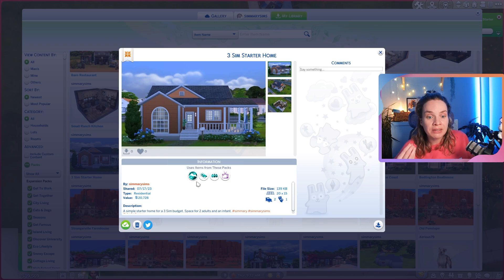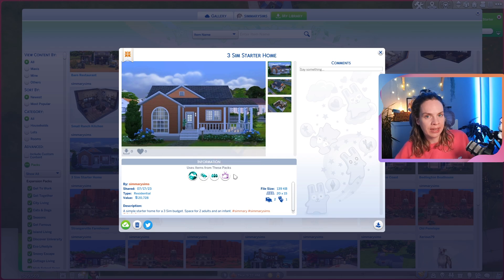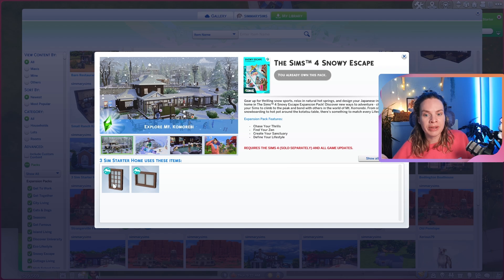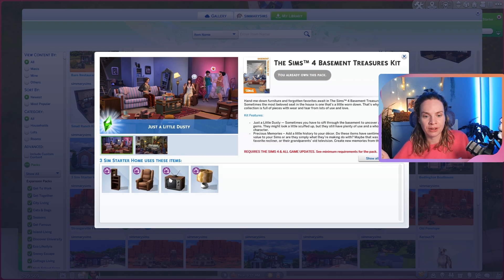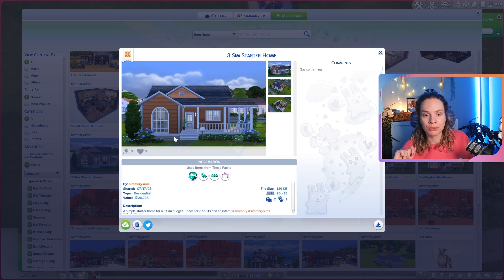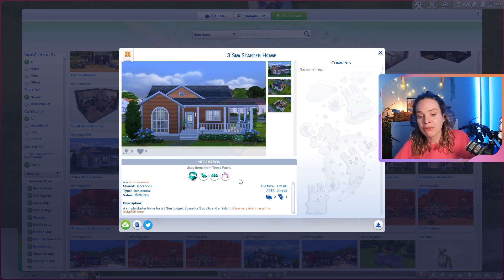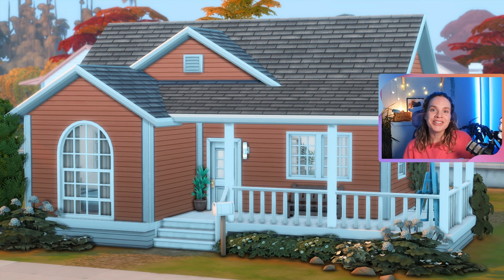This three-sim starter home is up on the gallery and it literally only uses four packs: Snowy Escape, Seasons, Get Together, and the Basement Treasures Kit. If you don't have Get Together I literally only use the columns, so you could remove those. For Snowy Escape I only use some windows — easy to replace. The Basement Kit pieces could also be swapped out, so it's pretty easy to make this an all base game house. It's a two bedroom, one bathroom house built on a 20 by 15 lot in Willow Creek.